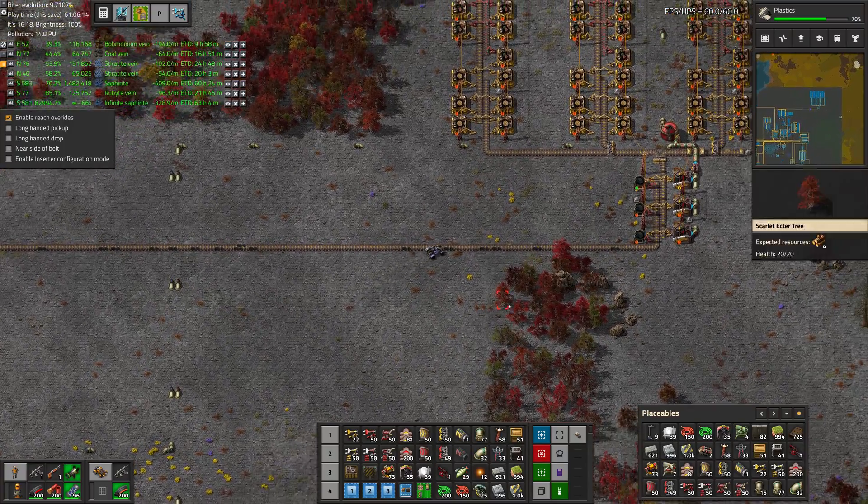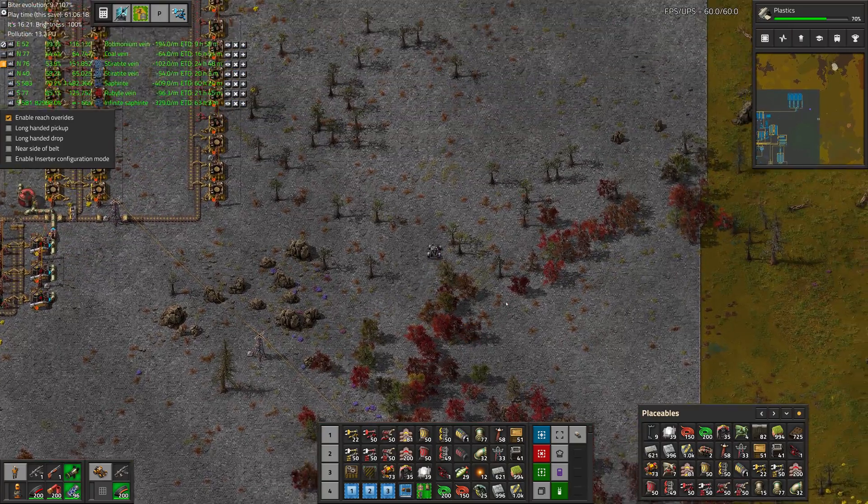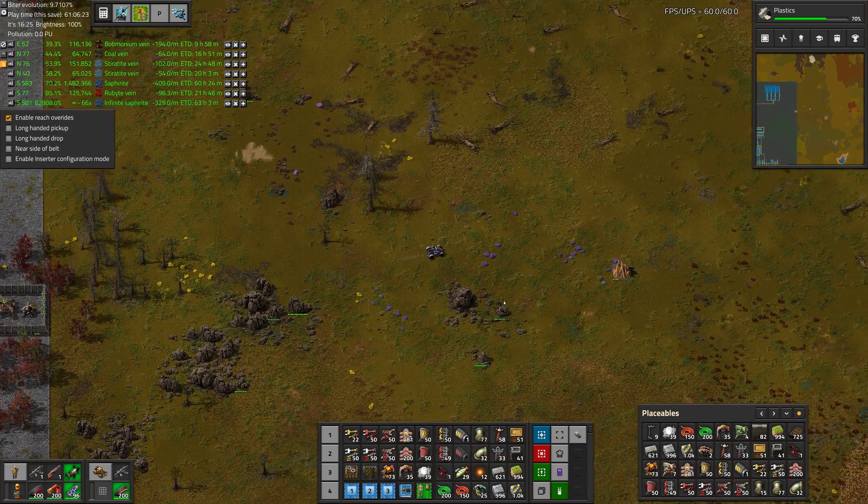Greetings, Marsh here, and welcome to episode 52 of my modded Factorio playthrough. In this episode, we're going to expand our Bobmodium mining, and from there, replace some of our fuel steam boilers with electric ones.